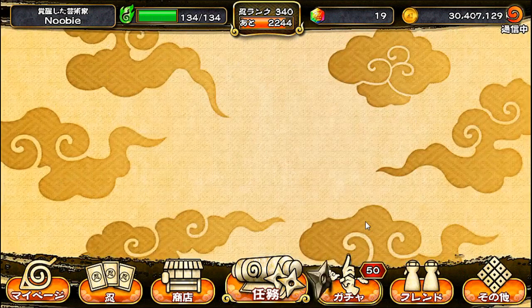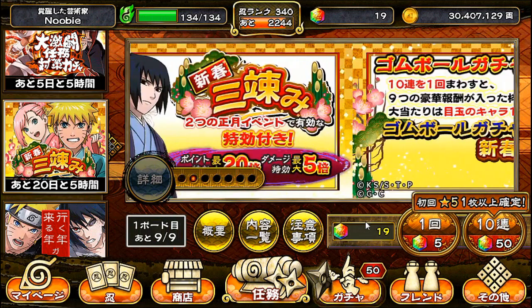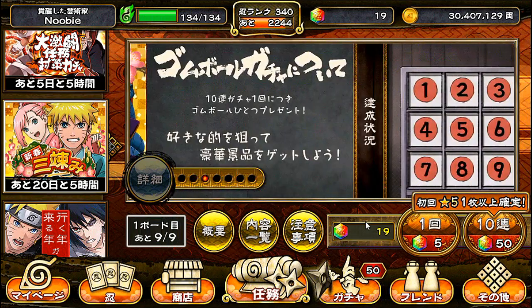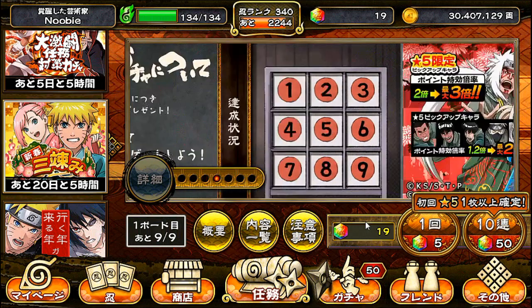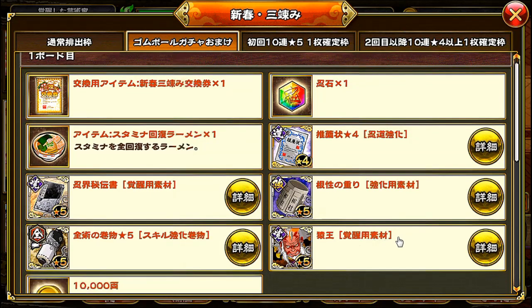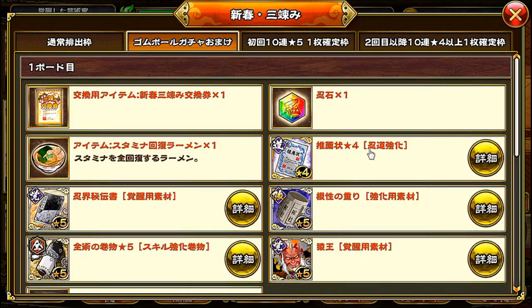Let's move on to the gacha, because I haven't talked about this when it first came out. This is the New Year's Legendary San Nin — featuring the young, newer ones. These things here are just like a rewards system: every multi-summon that you do, you'll get one out of nine rewards. There are nine rewards in total, and you'll be able to get one of these common items — well, not so common, but they won't really guarantee you any good stuff anyway, so don't worry too much about that.